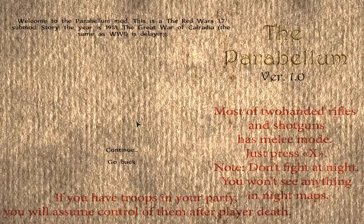Let's see what we got here. Welcome to the Parabellum mod. This is the Red Wars submod, story of the years 1918, the Great War of Colorado - same as World War One. Let's see these hints: most two-handed rifles and shotguns have melee mode. Don't fight at night - you won't see anything. If you have troops in your party and night maps, you will assume control of them after player death.